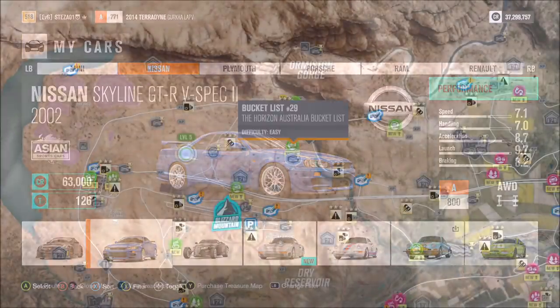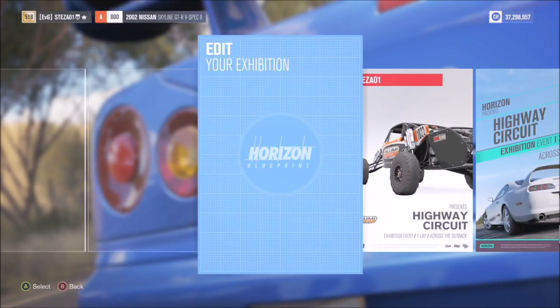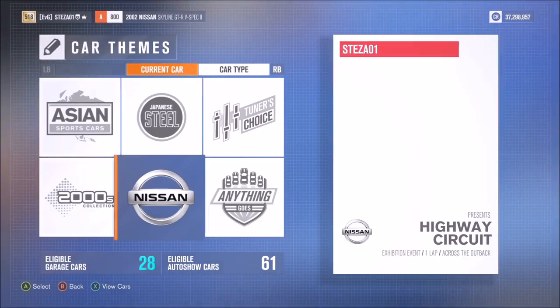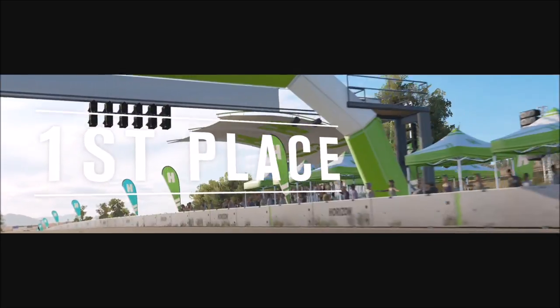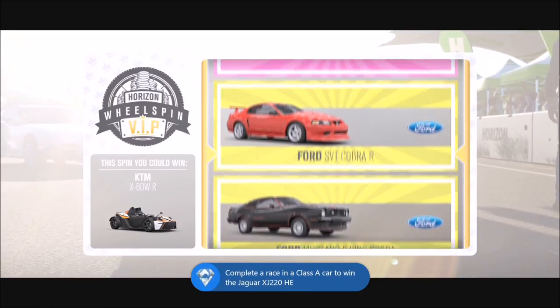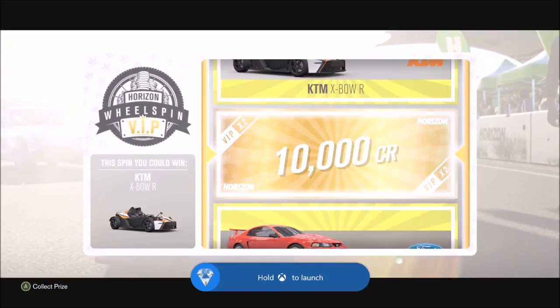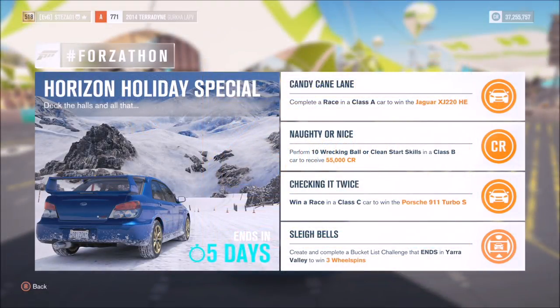I went with my Skyline R34 because I love that car, and I went over to my highway circuit race and created an exhibition race just for Nissans — one lap — so it's over in about a minute. It doesn't matter where you finish; all you have to do is cross that finish line and you will win the Jaguar XJ 220 Horizon Edition. I think I'd won three or four of them already and managed to sell a couple — they're alright cars.